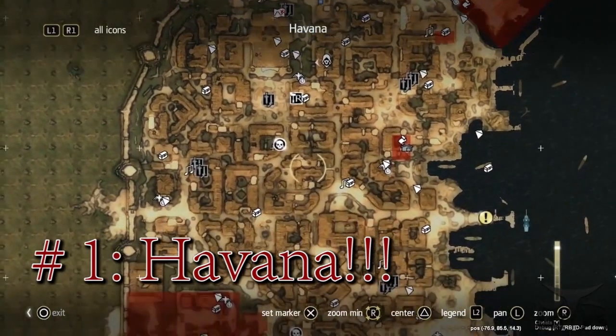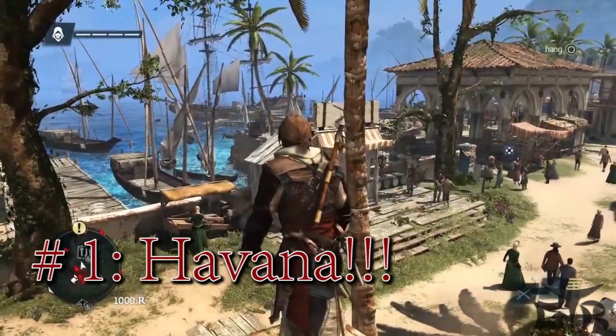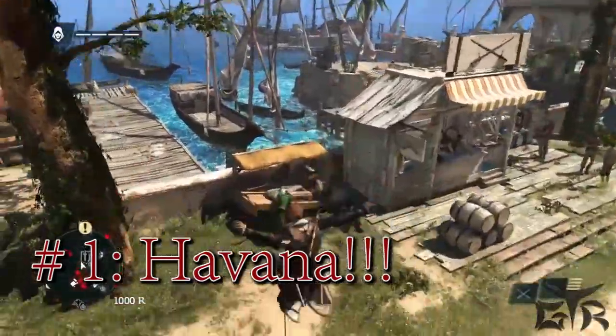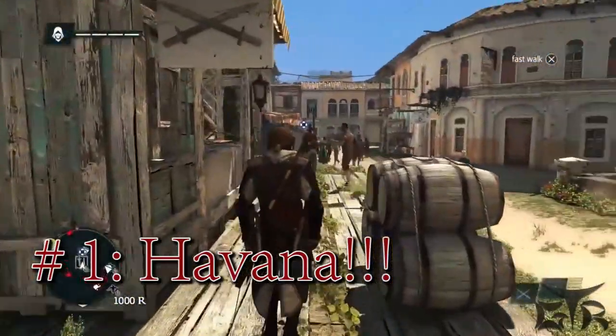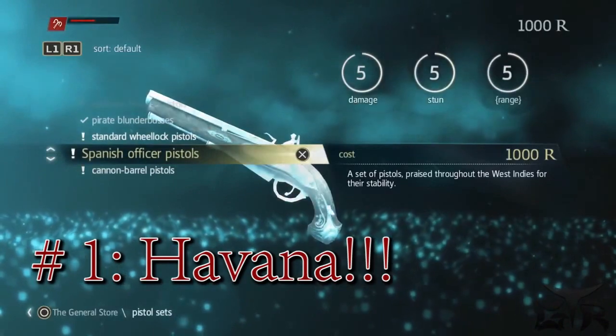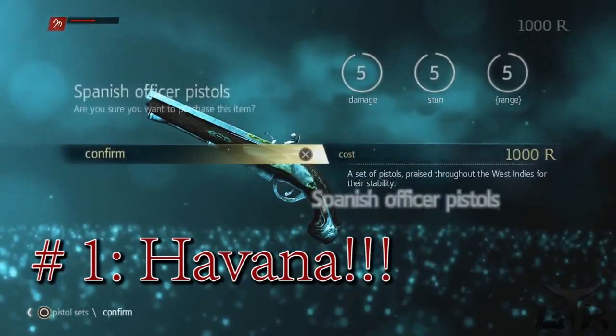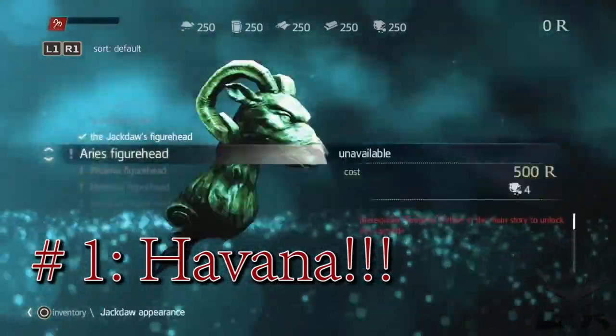Now that we've escaped, we'll take a look at our map of Havana — as you can see there's a lot of activities, missions, and collectibles, lots for you to do. But for now we'll head to a shop to upgrade Edward's guns. You can upgrade Edward to carry up to four pistols, and here we are going to upgrade the guns themselves. Since we're after the weapons dealer Julian Ducasse, we will upgrade to the most powerful pistols our money can get, and of course there are a lot of customizations and upgrades you can get for Edward.